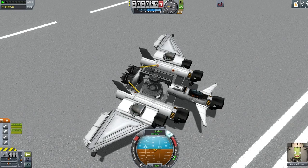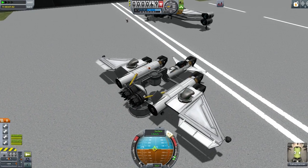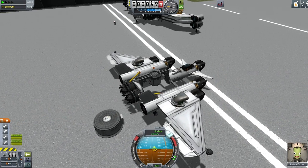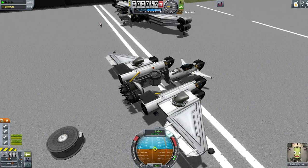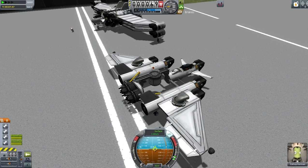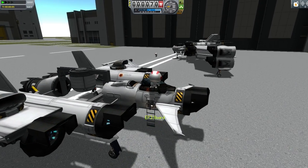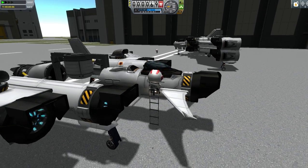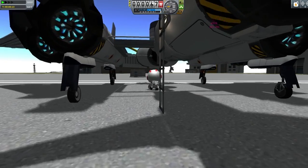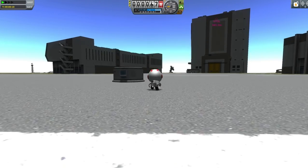So there you go — here's my recovery plane. Feel free to download it; it comes with instructions. It allows you to go pick up any splashdown vessel anywhere you want. It's a completely stock craft, though of course you can attach MechJeb to it if you want. Until next time, keep the blue side up.